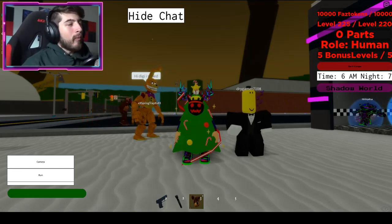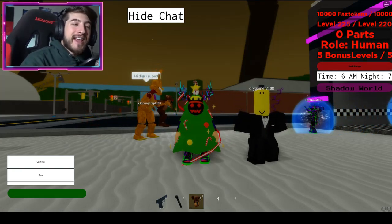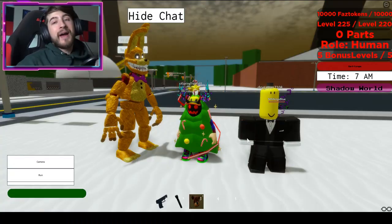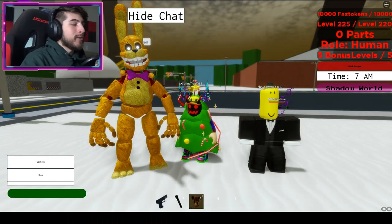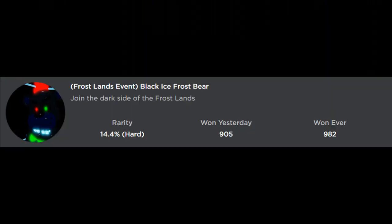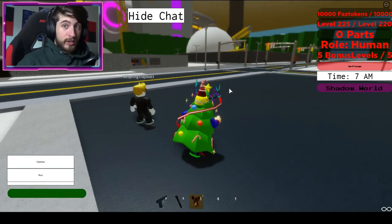Hello everybody and welcome back to another episode on Roblox! My name is Digi, and today I'm going to be showing you guys the new badge: the Frost Lands event Black Ice Frost Bear. Join the dark side of the Frost Lands — we've got cookies on the dark side.